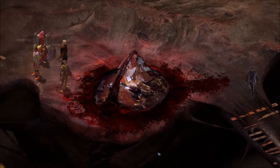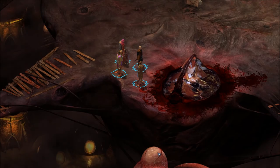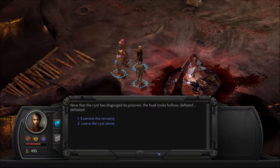What the hell is that? Now it looks like some kind of gory Hershey's Kiss. Now that the cyst has disgorged its prisoner, the husk looks hollow, deflated, defeated.